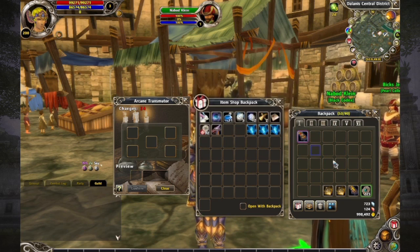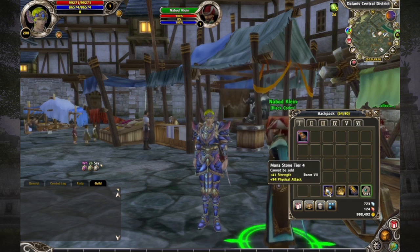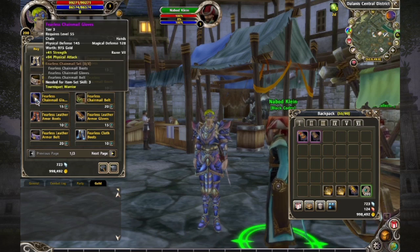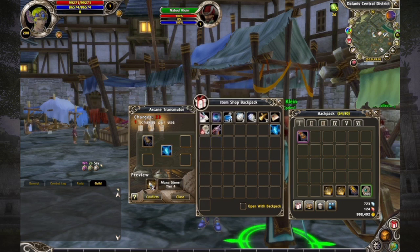As I mentioned before, you can add up to six stats, so let's go ahead and add the remaining ones. Right now I have four out of six stats on this piece of equipment and I need to get the other two on there. What I'm going to do is double up on one of these pieces of gear. As long as I have at least two of the exact same one in the Arcane Transmuter, it will only transfer once. So let's come back to the vendor NPC again. Razor 7 — I need to find the piece of equipment that has Razor 7, which is the fearless chainmail glove, so I'm going to buy another one.